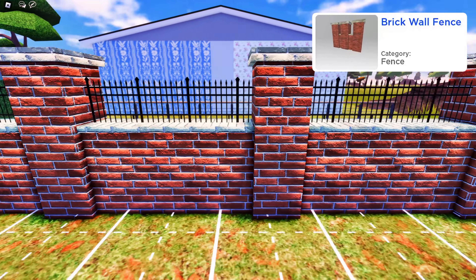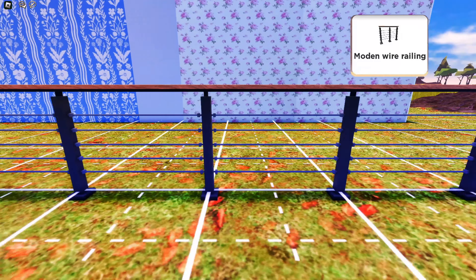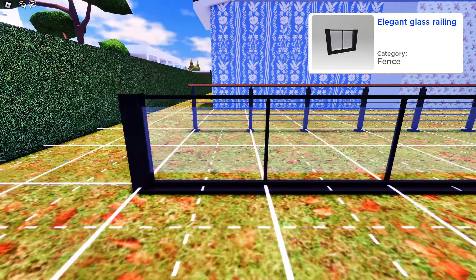They have also added four new fence types: the brick wall fence, interior cable railing fence, elite front fence, and an elegant glass railing fence.